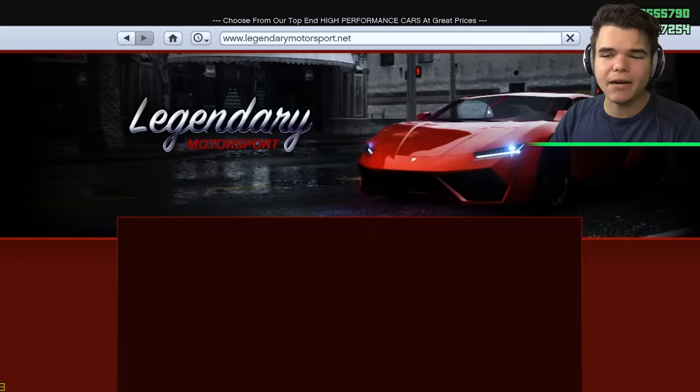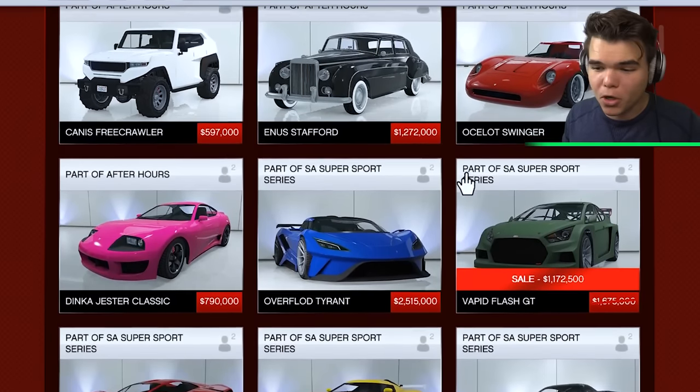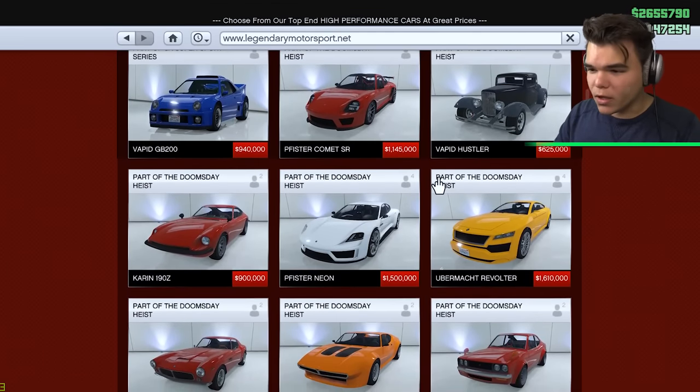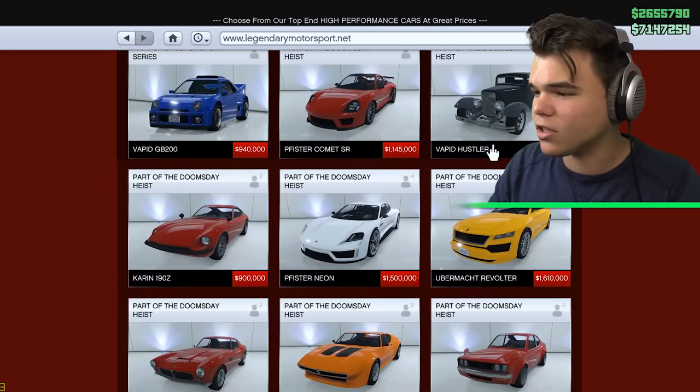For example, we've got Legendary Motorsport, which is like the classical one. Legendary Motorsport pretty much sells all the super cars of the game, and stock, they're already really, really good. As you can see, the prices are pretty insane - 900,000, 1 million, 100,000, 600,000, 1.6 million. There's insane prices. And we have some more websites here.